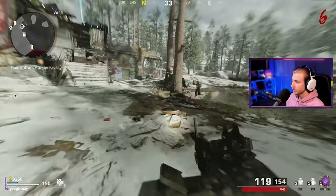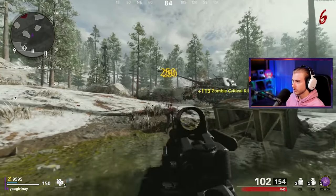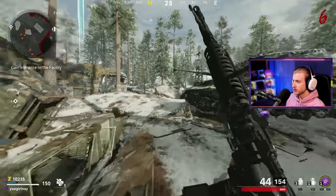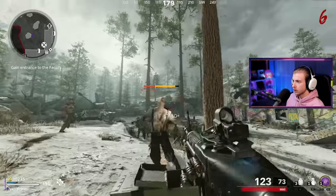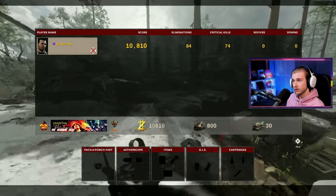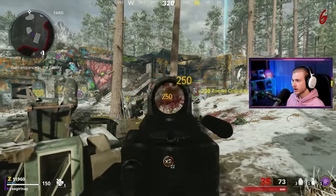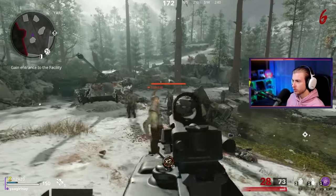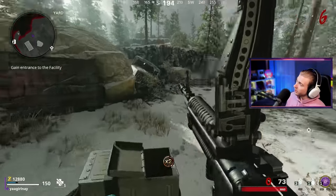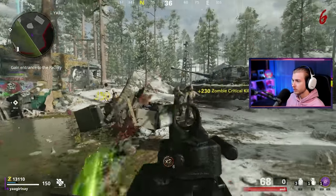Anyways, Call of Duty — we're playing zombies. Round six, we have 9k. I think we can go down and get Pack-a-Punch or at least start the process. But we'll probably just wait till round 10. LMG is not doing too bad. I feel like I haven't been too bad on my crits either. 74 crits out of 84 possible — that's not bad. Mostly because I can just hold down on the trigger and I have 800 million bullets to shoot. We are getting kind of low on ammo though.